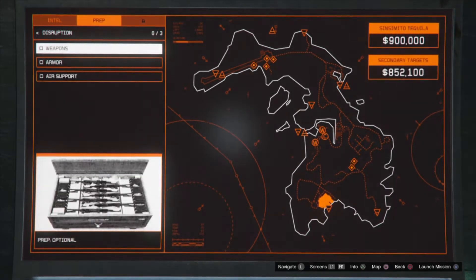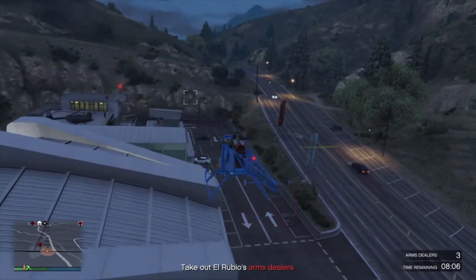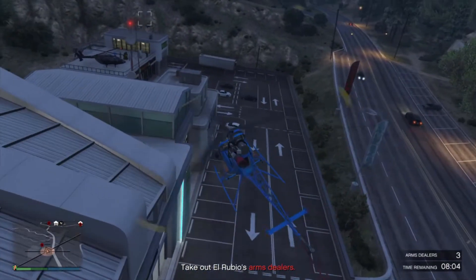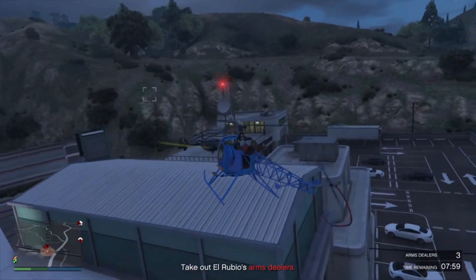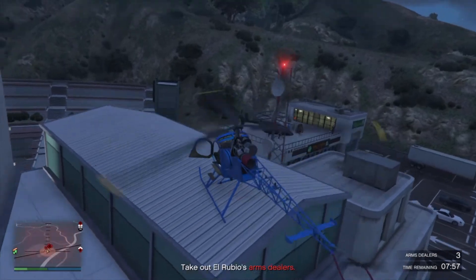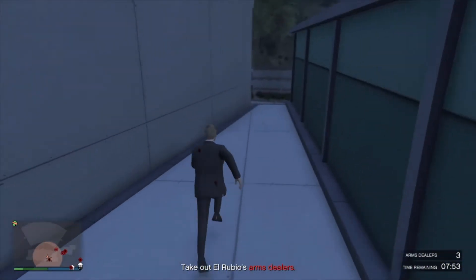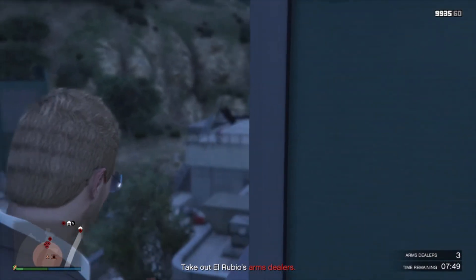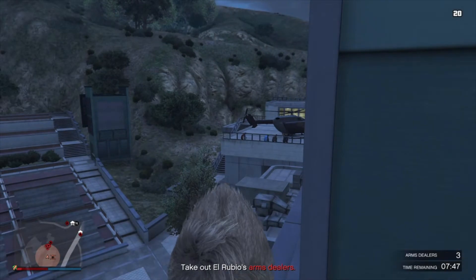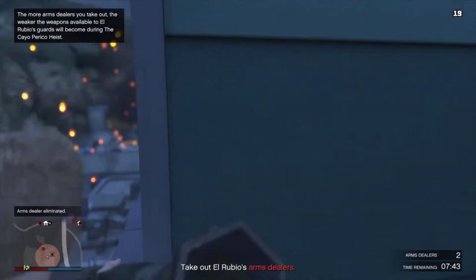We'll be starting out with the weapons mission. Coming up on the first target here guys, the first thing you're going to notice is you cannot lock on to any of them, and this is actually how all of them are. So if you guys are trying to use a heli or some type of air vehicle, be careful because they will light you up. You want to come on and just take them out carefully, or RPG them — whatever you feel like doing. That's honestly your best bet.